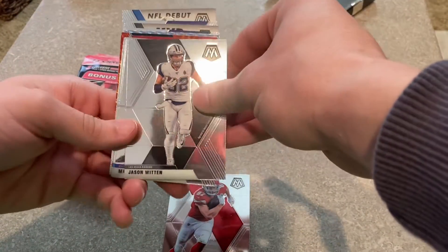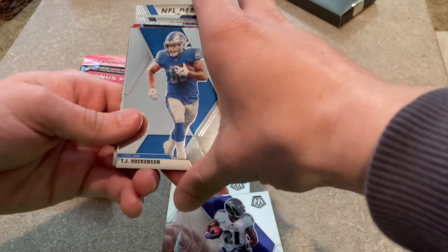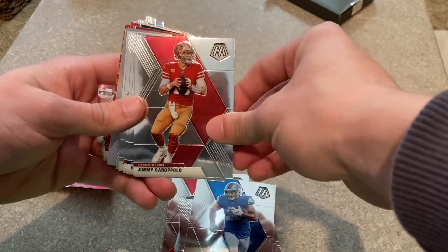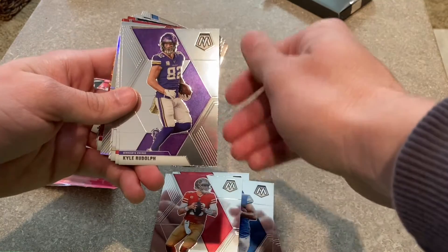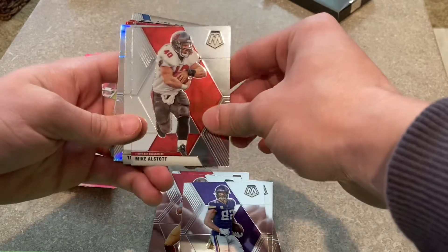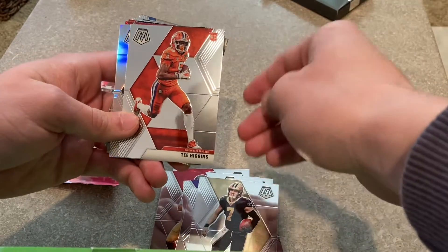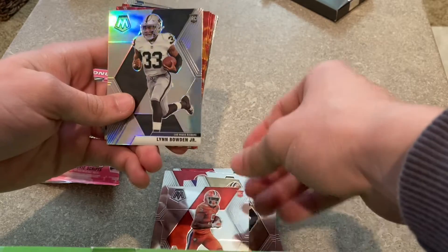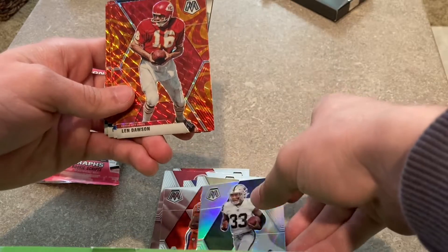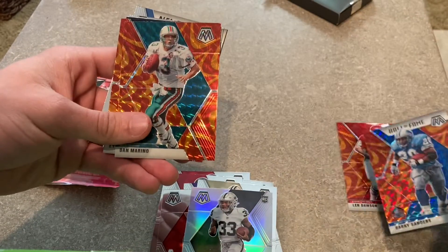Next we have Jason Witten, then a Mark Ingram, then a TJ Hockenson, then a Jimmy G, then a Kyle Rudolph, then a Mike Alscott, then Taysom Hill, Tee Higgins, a silver Lynn Bowden Jr. — nice looking card. Then we have a Len Dawson, Barry Sanders Hall of Fame, and Dan Marino.